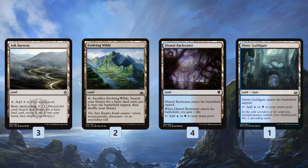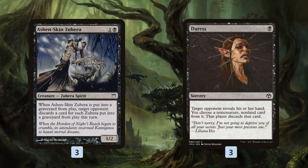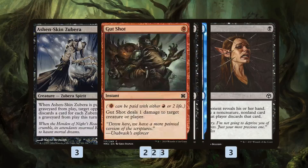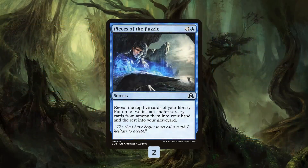As far as the mana base, we have a bunch of dual lands: Ash Barons, Evolving Wilds, Dismal Backwater, Dimir Guildgate, and some basic lands. In the sideboard, Ashen Skin Zubera comes in against control — not as good at comboing, but it's still a Zubera and can potentially wipe out our opponent's hand if they're holding counters. Duress gets rid of removal and graveyard hate. Gush, Nausea, and Echoing Truth provide more removal. And Pieces of the Puzzle generates value as a two-for-one against control decks to fight through disruption.